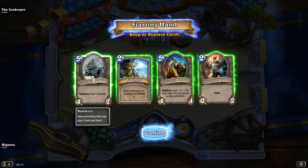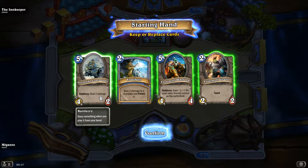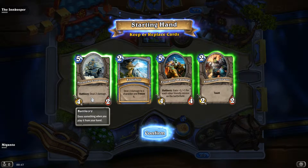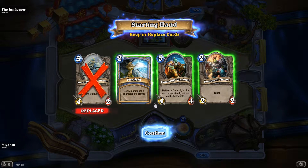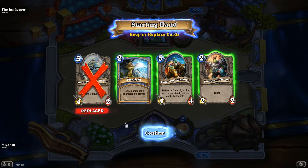I think I will get rid of this one. Battlecry deals 2 damage, so that means when you actually play the card, you'll do 2 damage to something effectively. Whereas this one gives plus 1, plus 1 to every other minion I have already out. Hopefully by the 5th turn I'll have quite a few cards out.